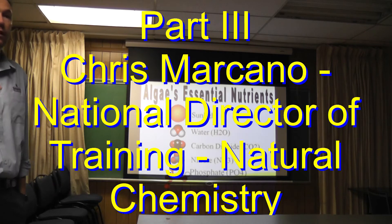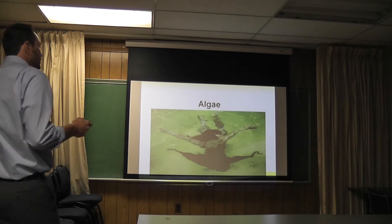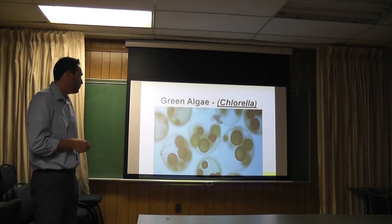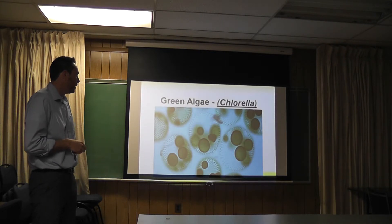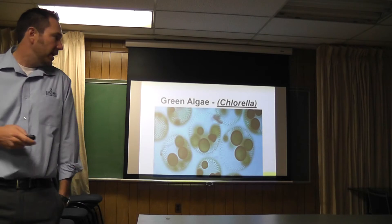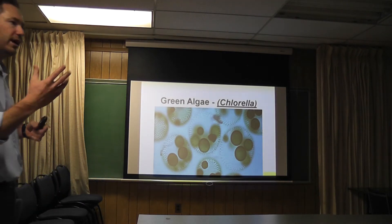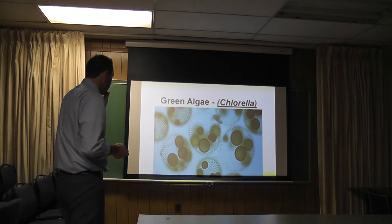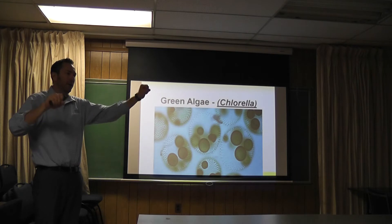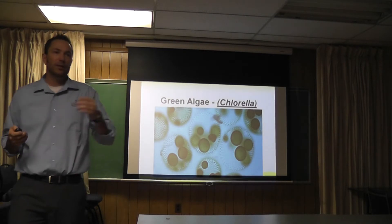You have to have a level of phosphate in that water for algae to cell divide or to grow. It doesn't matter what kind of algae we're talking about — it can be green algae like this. This is what it looks like under a microscope. It has to have phosphate. If you've got a high level of phosphate, you get a little algae spore introduced to your water from rain or wind. It eats a phosphate, it makes a baby, that baby eats a phosphate, it makes a baby — and that's how you get an algae bloom. That's how your pool turns green.